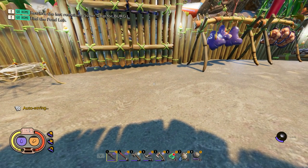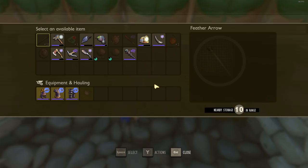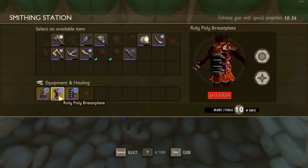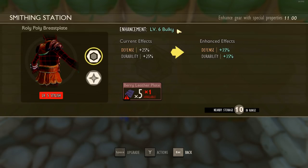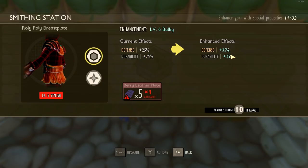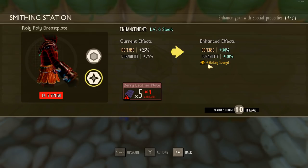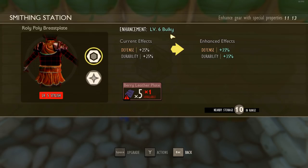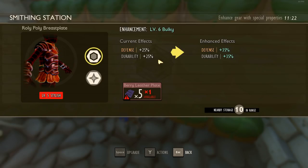The repair glue is used for repairing armor and weapons over level five upgrades. And speaking of armor, you can now upgrade your armor just like your weapons. My roly poly armor is at level five, and to go to level six there's a path choice: 'Bulky' increases defense and durability from 25 to 35 each, while 'Sleek' only adds five to those stats but adds something called Blocking Strength — each armor set will have a unique ability if you choose the Sleek path.